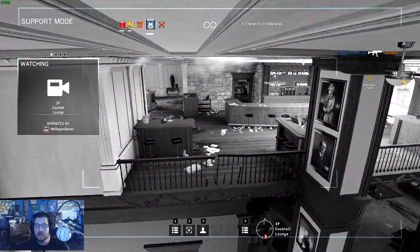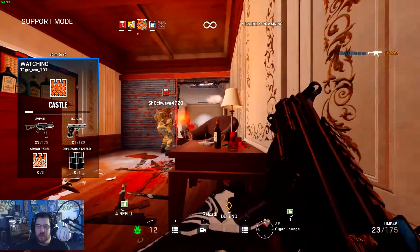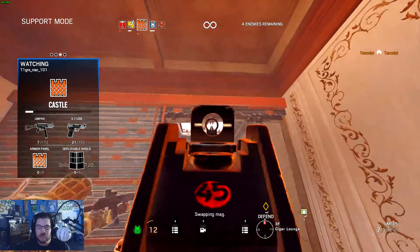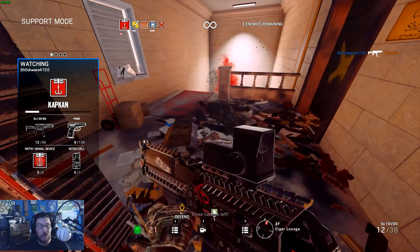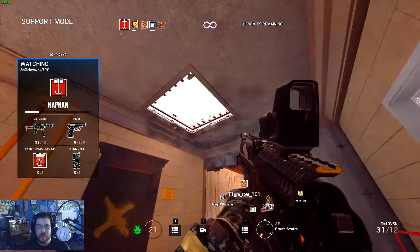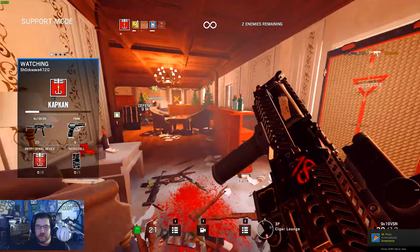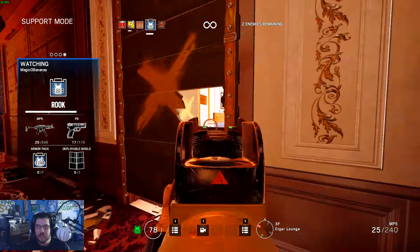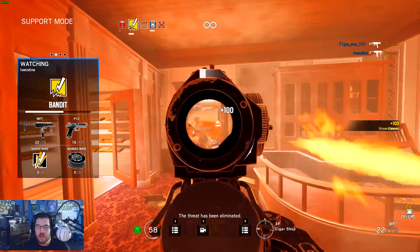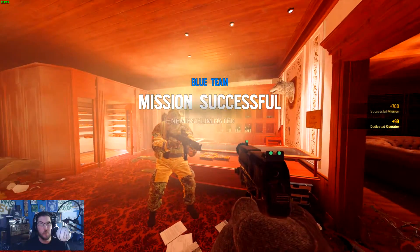They're watching the drop down — oh no, a big explodey dude comes running up the stairs thinking he's gonna take someone out. Everybody is on their last breath, man. Three enemies left — we can do this! Some action here with Shockwave 4720 up above, still on that little drop down. There's no way to really protect that at this point — just gotta try to hit them with a quick headshot as soon as you see them. And that is it — our team has won and protected the hostage!